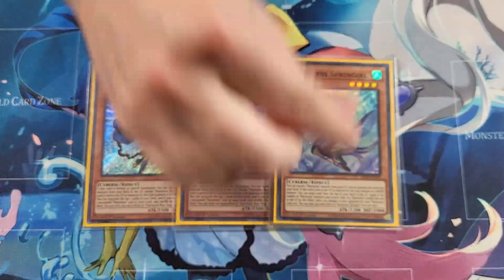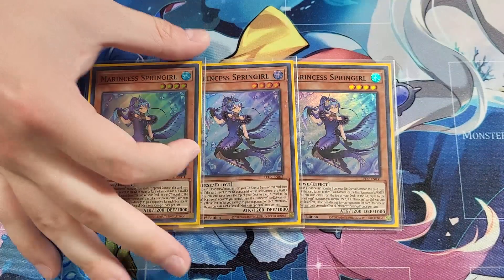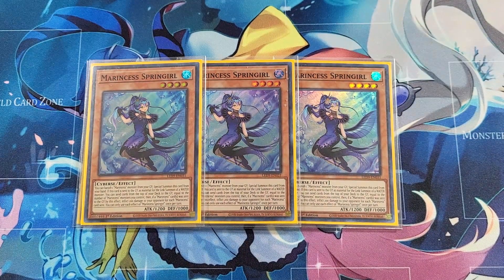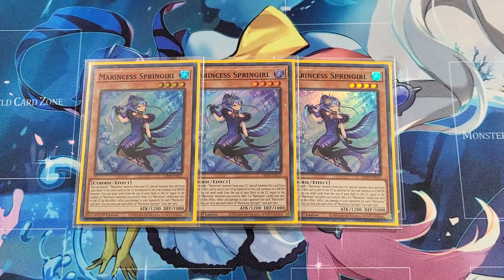Next I am still on three Marincest Spring Girl — a lot of the engine isn't really changing because the engine is pretty solid and doesn't need to change for the banlist. Three Spring Girl is your one true Marincest extender that can play through things like Book of Moon on a normal summon. Cybersteck decks always struggle with their normal summon, and Spring Girl is the best extender for Marincest because it plays around any destruction on your normal summon.